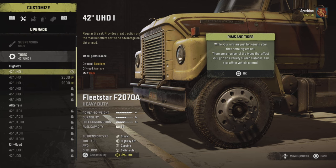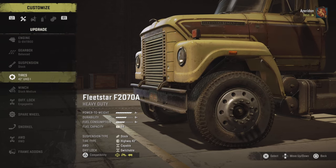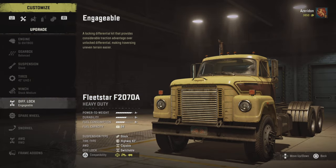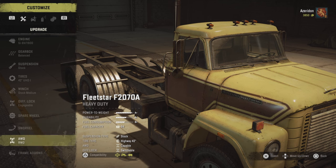Leave the GMC in the garage and open the map. If you haven't already, select the Fleet Star from the list and jump into it. Now you can't drive it anywhere because it's completely broken, but just recover it to the garage. It will now be repaired and this should be the truck you use until you can afford something better. Make sure you add all-wheel drive to the Fleet Star before leaving the garage.